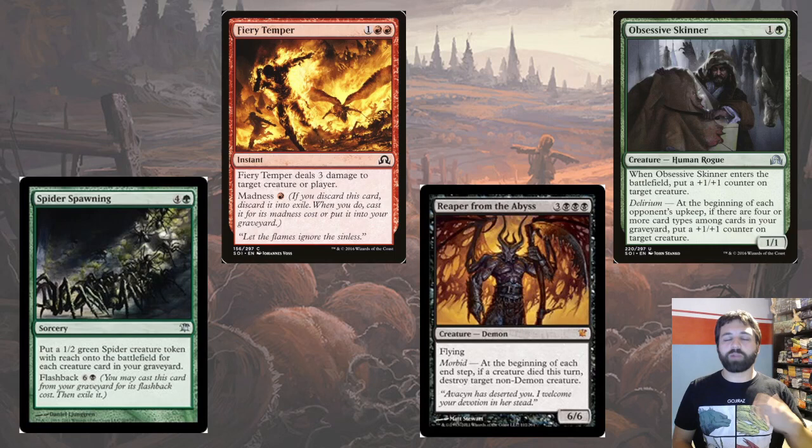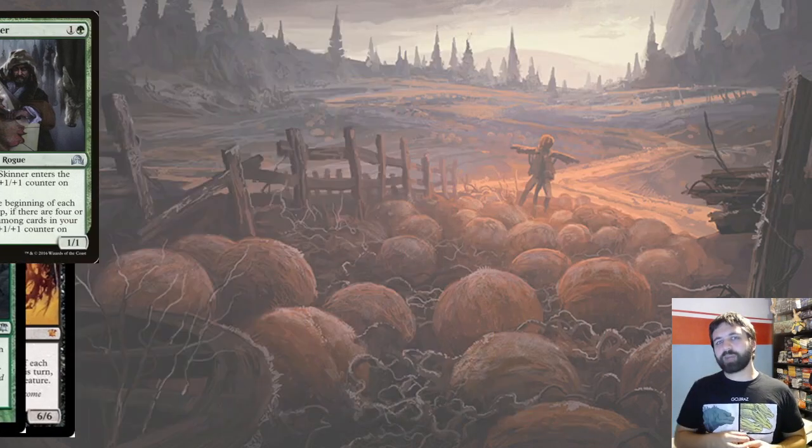We also had morbid, which cares about creatures dying — if a creature died that turn, a spell gets an extra effect. That's a really powerful and flavorful mechanic given the dark, gritty themes. Another one from Eldritch Moon is delirium, also seen recently in Modern Horizons 2, which cares about having four or more card types in your graveyard — lands, artifacts, creatures, enchantments, etc. Cards get more powerful when delirium is active, and you can disrupt it by exiling cards from the graveyard.